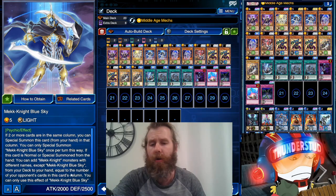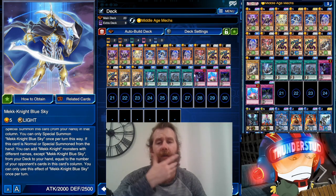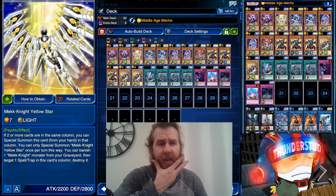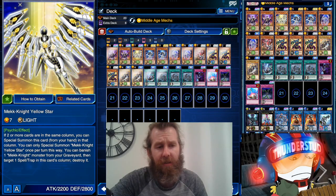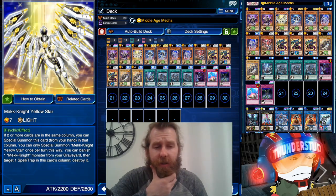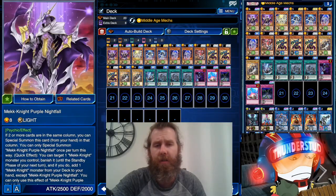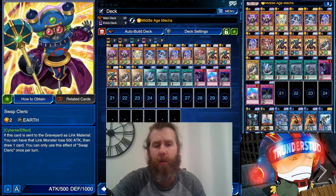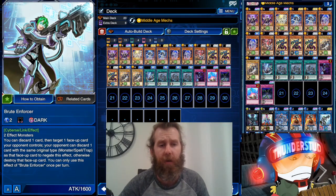Last but not least, Blue Sky adds Mech Knight monsters with different names except himself, equal to the number of your opponent's cards in that column — so you could even get a double search. This is the second time now in one box I'm unironically using Middle Age Mechs; I never thought this skill would make such a comeback. For the extra deck, you get XYZ off with Galaxy Eyes since we have a few level eights. Cipher Dragon searches your spells or traps alongside Swap Cleric for a plus one.